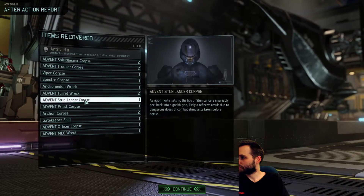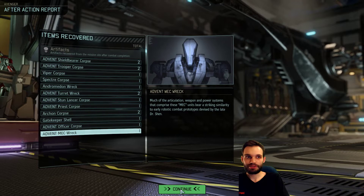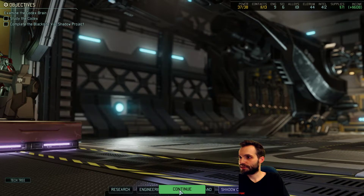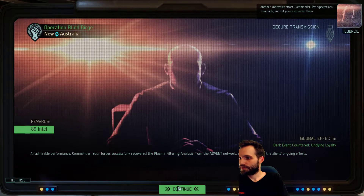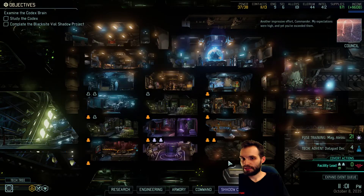Wow, we got a ton of corpses. Including - one of the reasons I took that mission - we got the gatekeeper shell. Very nice. Another impressive effort commander - we got intel. The expectations were high and yet you have exceeded them. Very nice. Facility lead in zero hours.